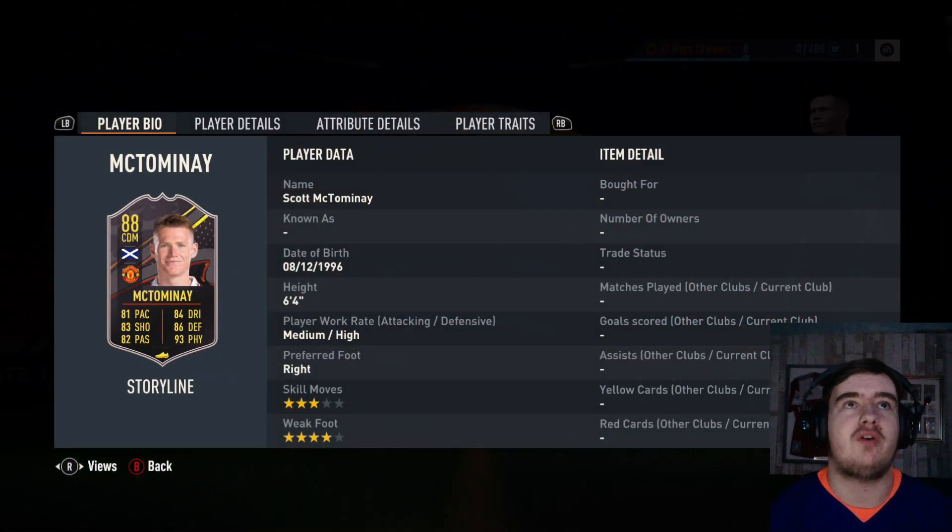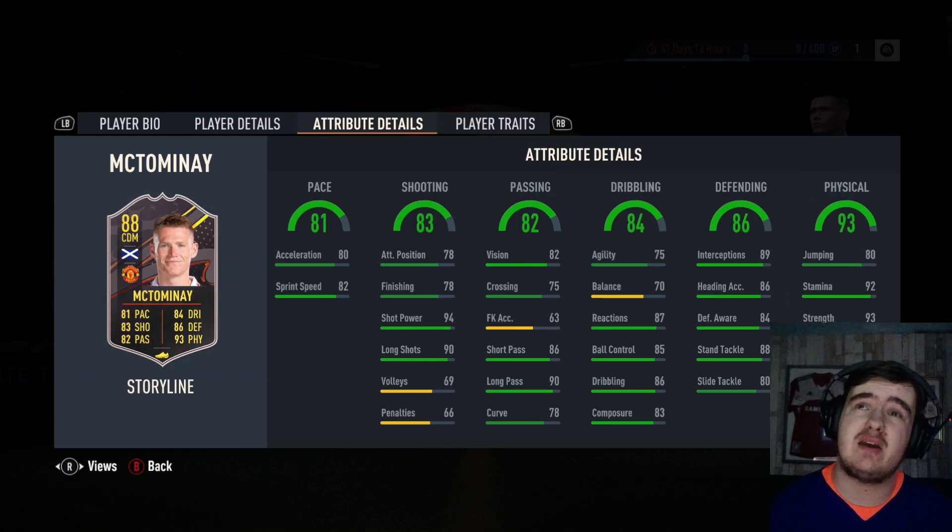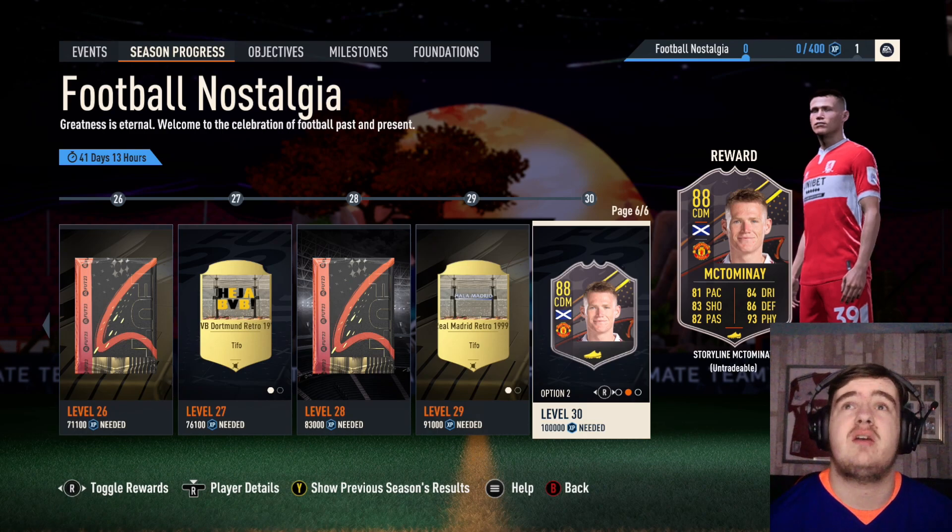We also have Scott McSauce — 6 foot 4, 3 star, 4 star. If he played centre back, this would be a really nice card. CDM, centre mid — okay pace probably for CDM, you're probably going to want to shadow on him. Decent dribbling outside of agility and balance, good passing, and really nice physicals. A shadow's going to have to be it.